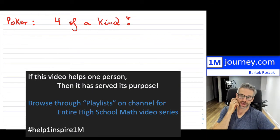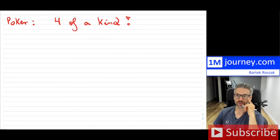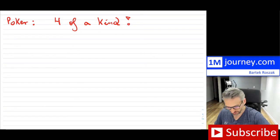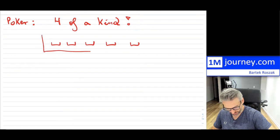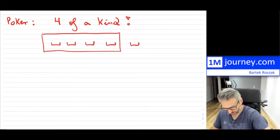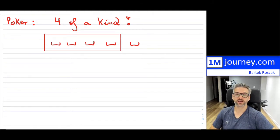In this video, let's take a look at how to find how many poker hands are four of a kind in a 52-card deck. If you're going to be choosing five cards, how many of those can be four of a kind? That means you would choose five cards and four of them are of exactly the same kind — for example, all four aces, four kings, four queens, and so on.